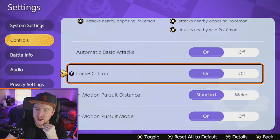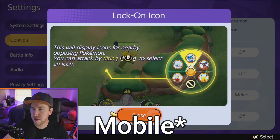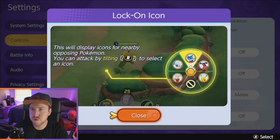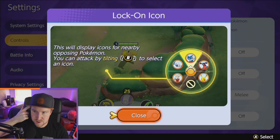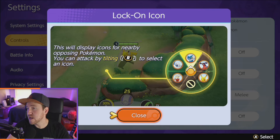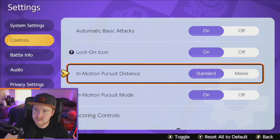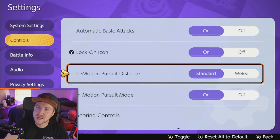Next, we have the lock-on icon. This is pretty useful — more for mobile, I would say. Basically, if you're in range of an opposing Pokemon, you can just click or tilt the wheel and it'll auto-attack them. The layout will be a little different on mobile versus Switch. I would say probably have that on, though again it's kind of personal preference.